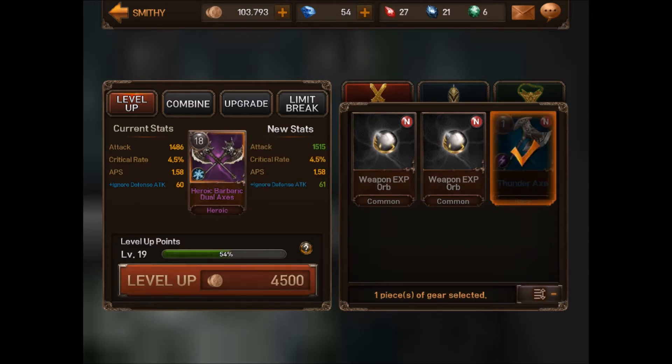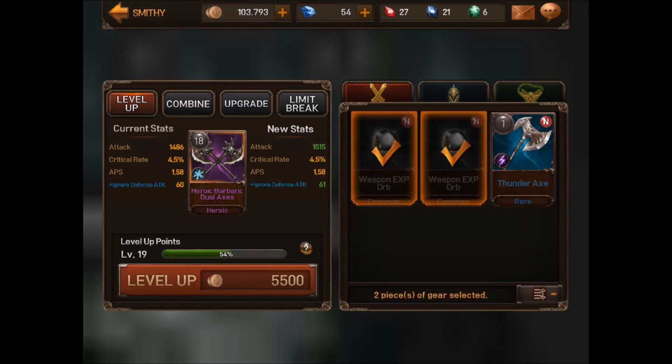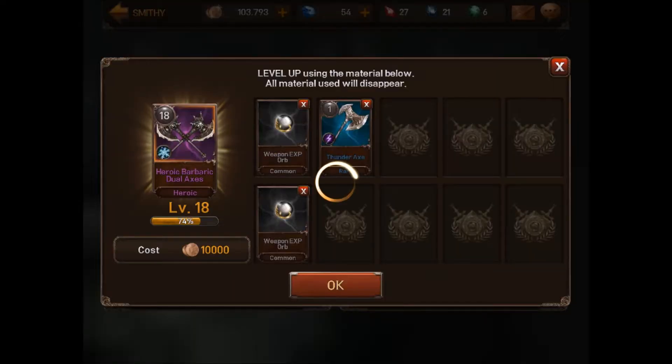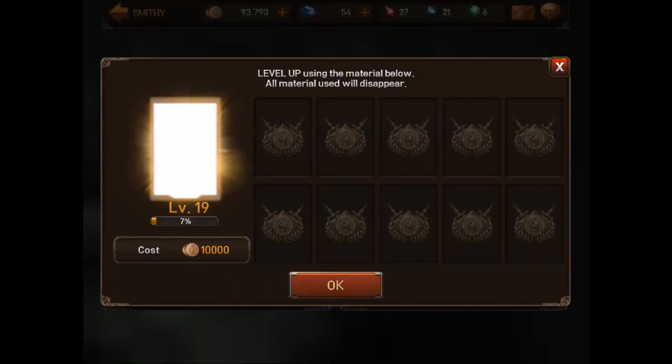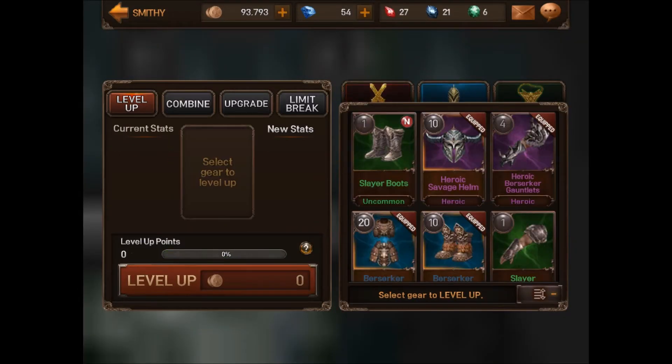In order to upgrade anything, you've got to mill it. You got to spend it. So we're going to go ahead and mill everything here. You could keep that other axe, upgrade it later, but no, I'm not interested right now. You spend some gold, you spend your crap, and boom — I now have a level 20 two-handed heroic battle axe. That's awesome.